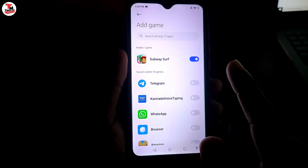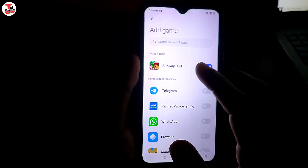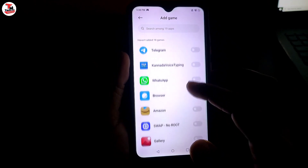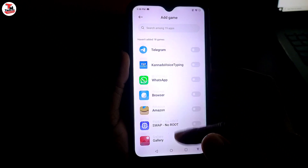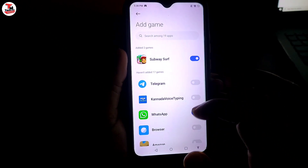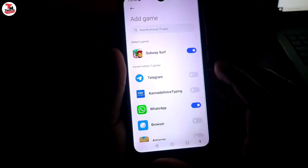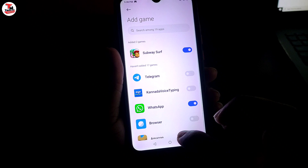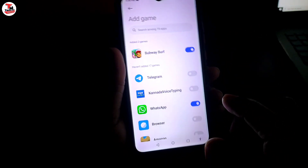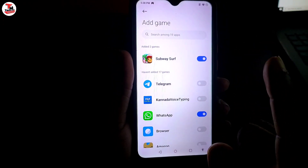You can also add a 2GB RAM phone. If you want to use other applications — for example, if you are using WhatsApp and it will hang — just press the RAM and it will be free to use your WhatsApp.